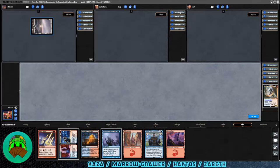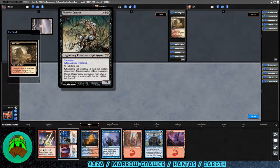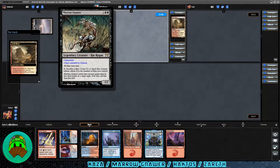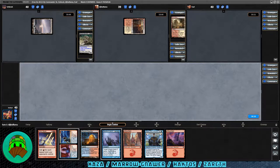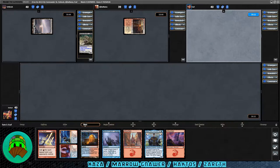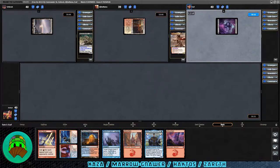Our first opponent plays a snow-covered swamp — that's Meryl Gnar. Three black-black for a legendary rat rogue: 2/3, all rats have fear. Tap, sacrifice a rat: create X 1/1 black rat creature tokens where X is any number of rats you control. Our next opponent cracks an Arid Mesa into a Sacred Foundry tapped — that's Haktos the Unscarred. Red-red-white-white, 6/1 human warrior, attacks each combat if able. When it enters the battlefield, choose two, three, or four at random as protection from each converted mana cost other than the chosen number.